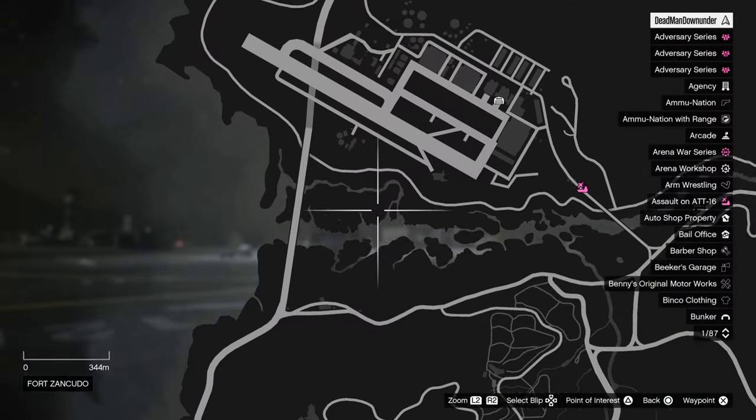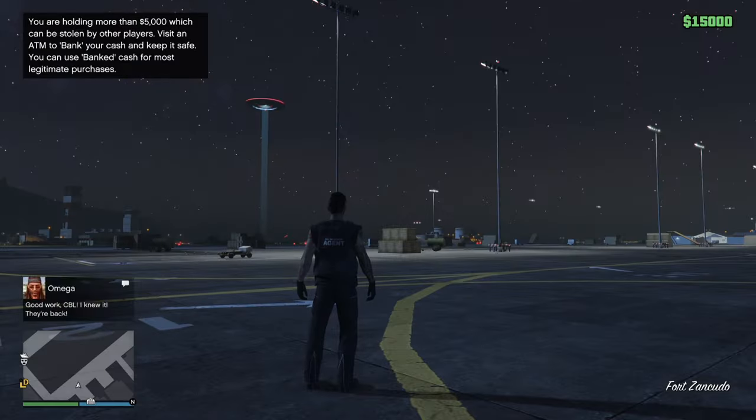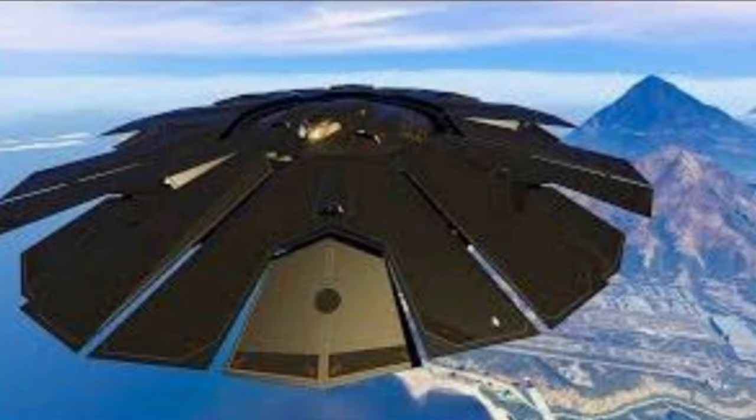Once again, this is going to be the exact same location tomorrow where the stealth UFO is going to spawn. I'm going to pop up this image I was able to find on Google — I don't know if this is exactly what it's going to look like tomorrow, but this is what Google has pulled up for me. This is what the stealth UFO looks like.